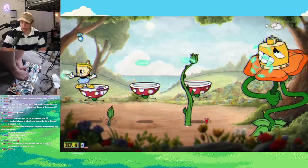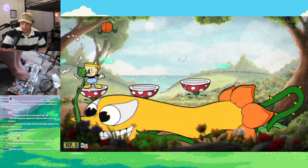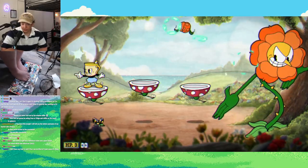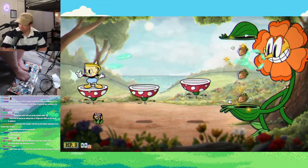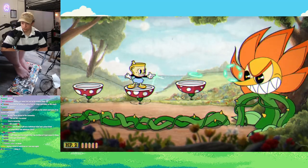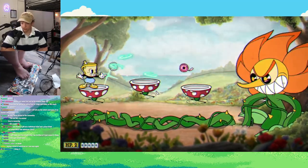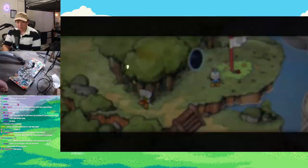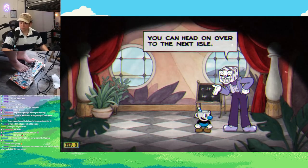I thought Cagney Carnation was going to be a lot harder because of the stuff on the screen, but the roundabout takes care of them nicely. I can just stand on the rightmost platform and spam my roundabout — it was really easy to do. I think Cagney Carnation only took me like one or two tries. Surprisingly, is he supposed to be a hard boss? Yes! With the final soul contract of Isle 1 in my possession, it was time to move on to Isle 2, and this is where the real fun was going to start.